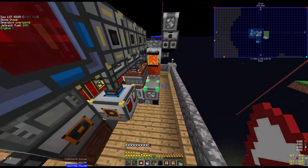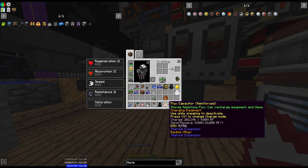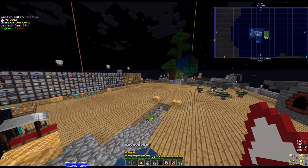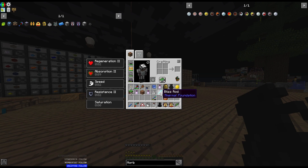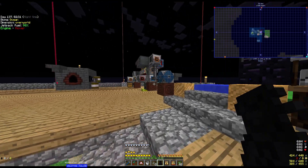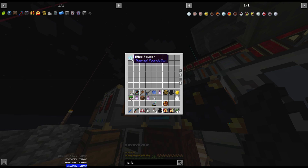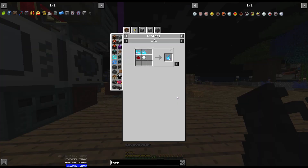I also added a second wireless energetic infuser over here, so this guy is going up in power much faster. It may not seem like it because right now he's also recharging the jetpack. Now with our blizz, I've already gotten some blizz rods from a previous attempt running over there. What we get is blizz powder — we come over to our pulverizer, throw the rods in here, and it produces four blizz powder per blizz rod instead of two. We got 20 of those.